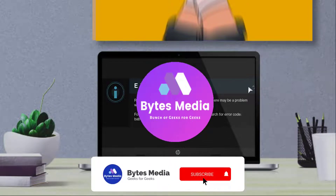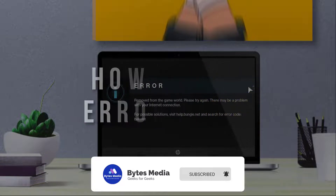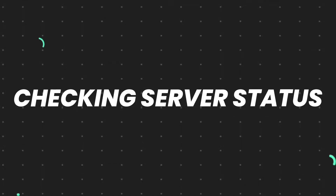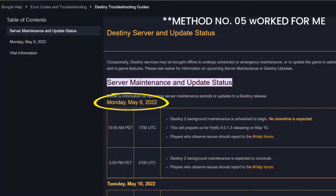Hey guys, I'm Anna and today I'm going to show you how to fix Bungie error code Baboon. First of all, open up this web page and check its server status, as sometimes this error can happen due to server issues. If you find a temporary outage, wait for some time and try again later.